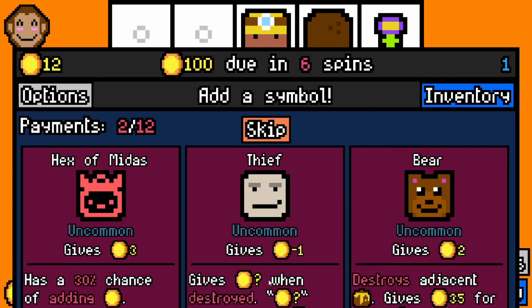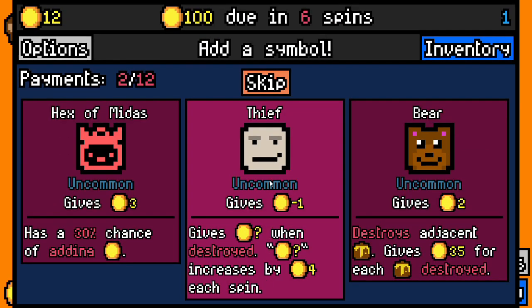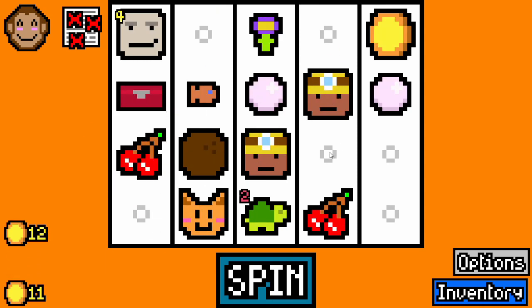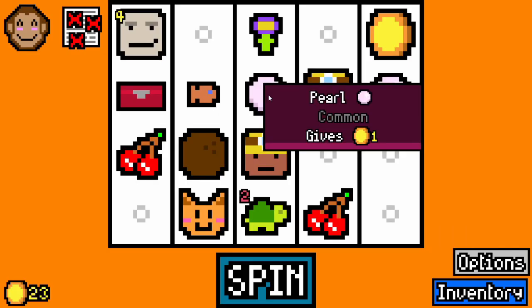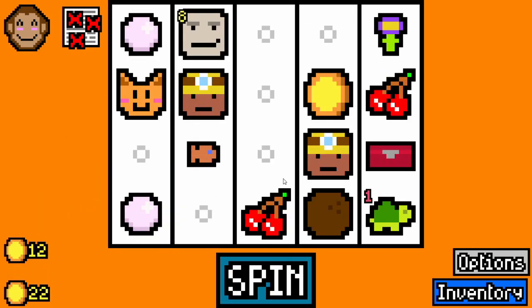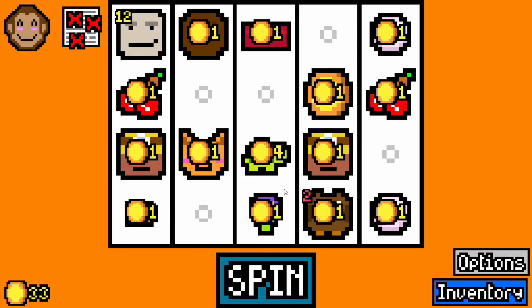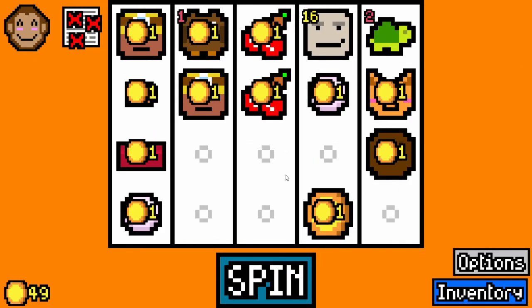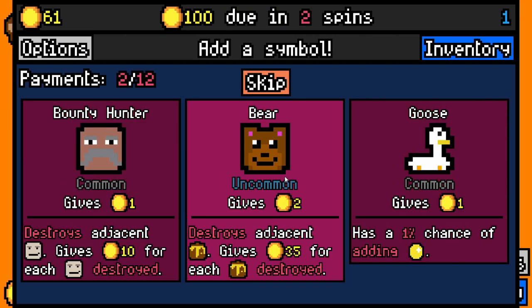We've had some checkered fox synergies. I'll take the thief — I'll take tax evasion with the thief. It's like things like this that the left run never had. It never had these synergies — it just had decent items. So let's skip there. We should hopefully make rent here.